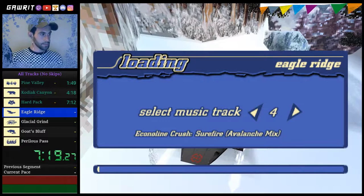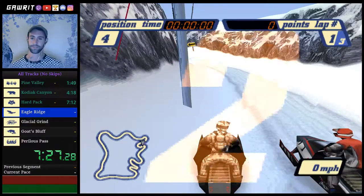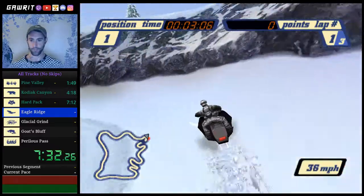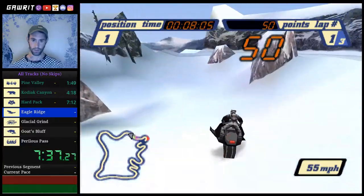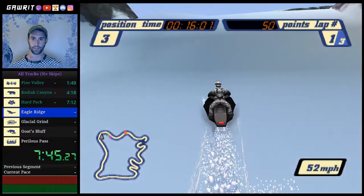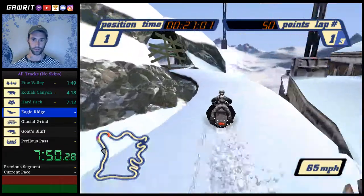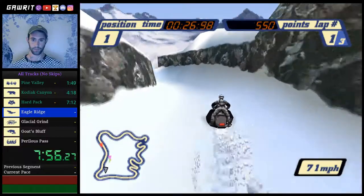Everything's a gold split right now. Eagle Ridge — one of my personal favorites. Has a lot of big jumps, some nice little areas for shortcuts. First we don't take the course as normal, we just go down here. You could go over to the left and take that shortcut and jump across into the tunnel, but it's pretty risky to do — I only do it in individual levels.